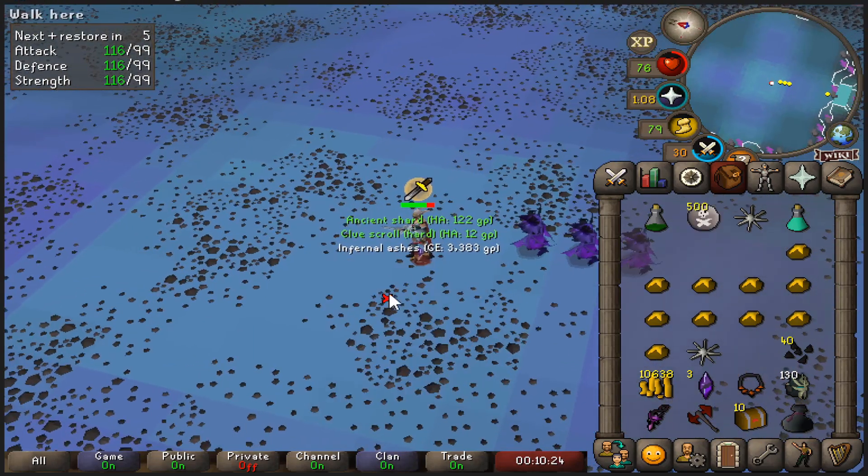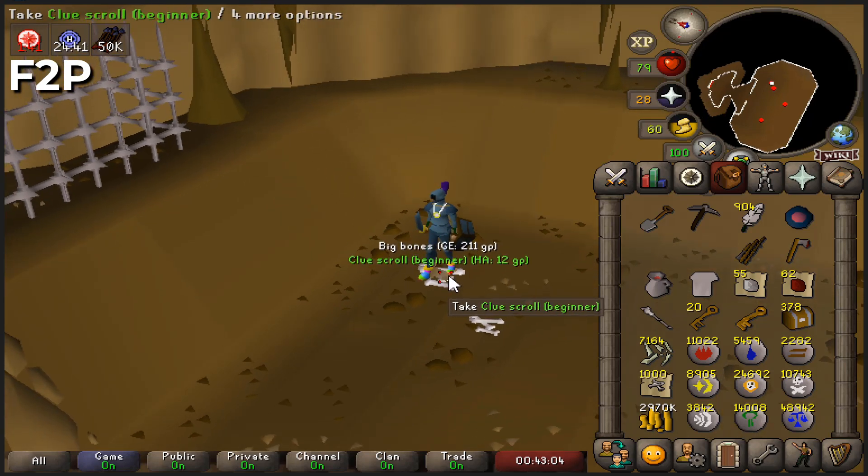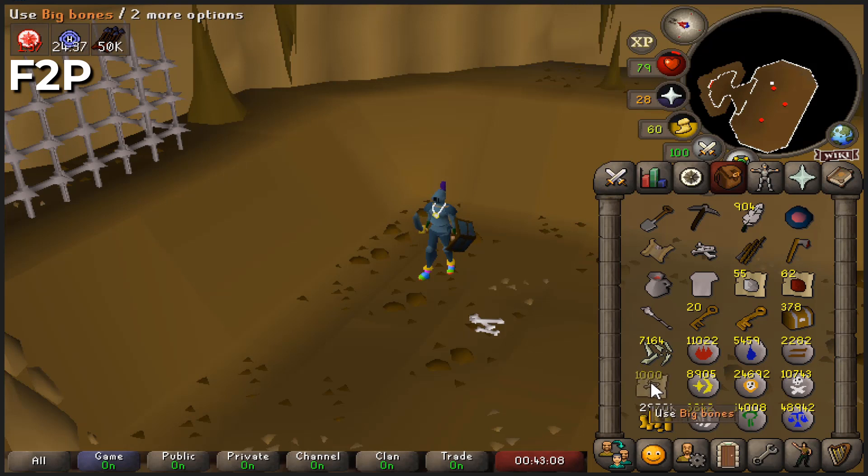This drop is pretty significant because those 50 big bones mean I have now completed my pretty stupid goal of having 1,000 noted big bones on my free-to-play UIM. There is actually no point in having this and dragging those big bones with me is a waste of space that slows me down considerably — if I didn't keep this I could do clues faster on average. But I am so glad I've completed this and I will not be using them up. I'll use up the diamonds and rubies when we're done with Bryophyta in the far future, but I think I'll keep the big bones — maybe not forever, but for a long time.